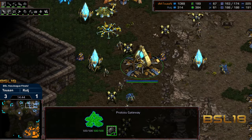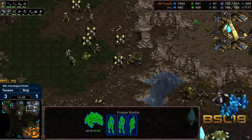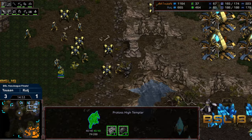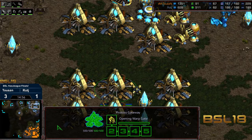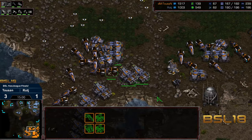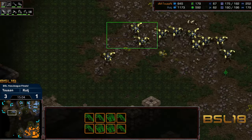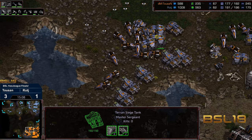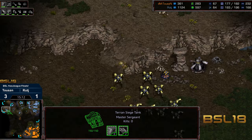Psi storm is going to be finished, but how many high templar and how much storm are we going to have here? We've got two high templar ready to get scooped up into shuttles and a third one on the ground. Raj is going to have to be really impeccable with micromanagement and have some amazing psi storms once Tucson starts moving, and I expect Tucson to move shortly as plus one armor finishes.